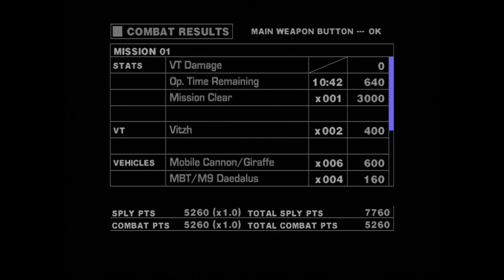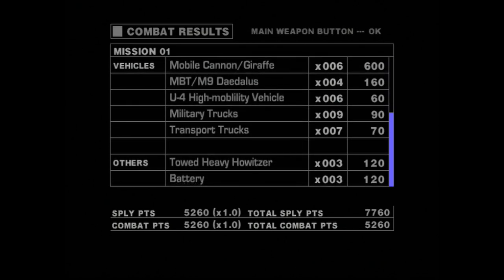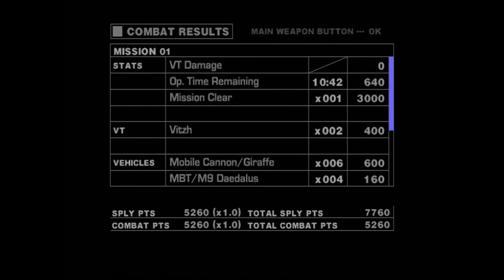The combat results are in - we earn supply points and combat points. The points earned in mission get a multiplier depending on the difficulty. Combat points are how we rank up; supply points are how we acquire new VTs. The thing is, that end screen is the only time you're really going to see the total supply and combat points, because from here on I shifted gears with this LP away from playing on the actual campaign file and to free mission - and you'll see why. It has to do with a very specific unit I had to force myself to get good with.